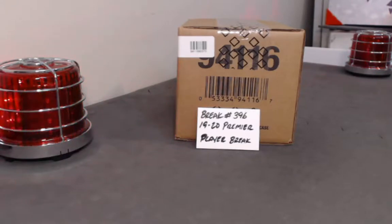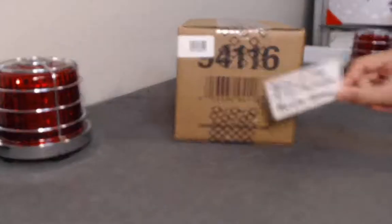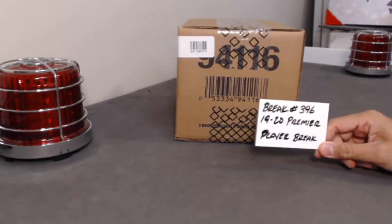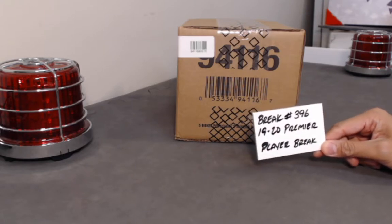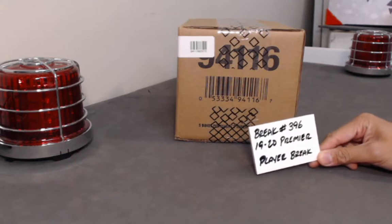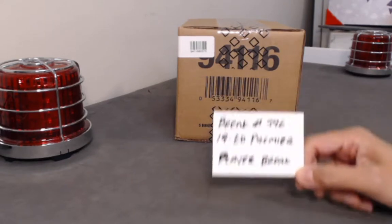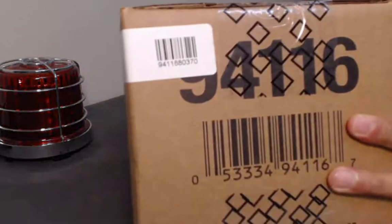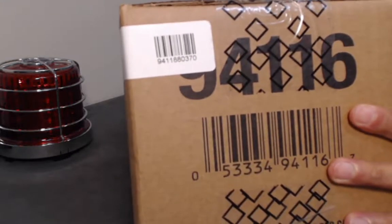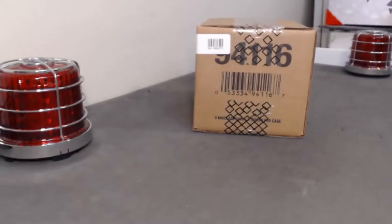What's going on guys, thanks for tuning in for another case break from Breaker Boys player style break. Reference number on eBay is 396 — 1920 Premier player break. Today it's a master case break, 10 boxes. We don't do too many masters but we're starting to do a little bit more by popular demand. Case number 9411-88037-0 is the case we are tearing tonight. Sealed case, let's get going.